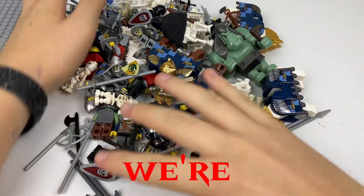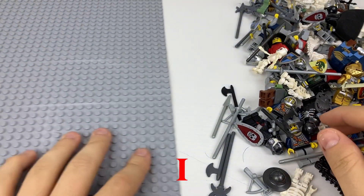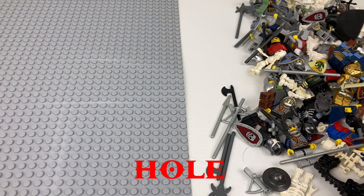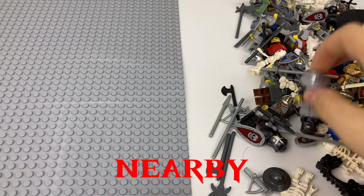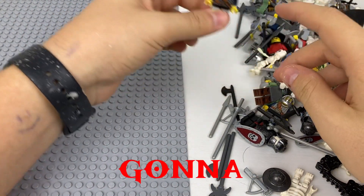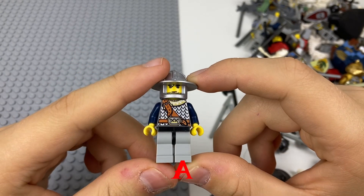We're gonna start by moving this aside. I have a base plate right here — handy dandy base plate. Every time you have a minifigure haul, you've got to have a base plate nearby. We're gonna go through this one by one and start placing them on the base plates. We got a lot of knights!